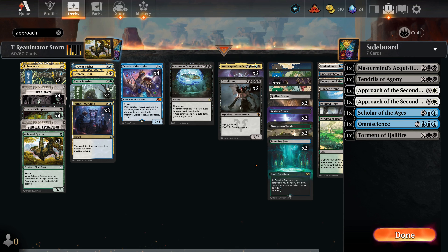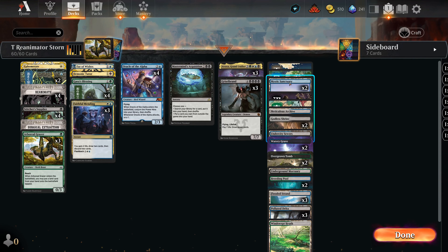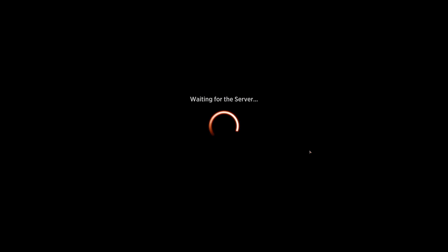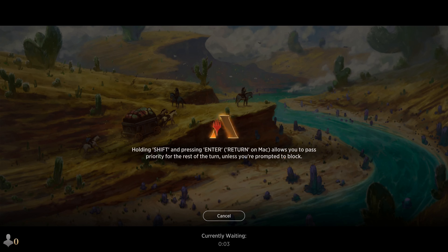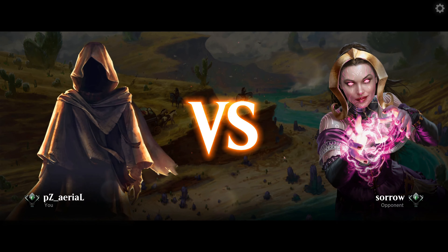Quick update before round one: I've added two Mystic Sanctuaries at the expense of two Windswept Heaths. Mystic Sanctuary is very important in this deck for the ability to recur Reanimate and reuse it. Anyway, here comes round one — I'll have you stick with me during the queue because they haven't been too long. We found our match right away, so here is round one. We're against Sorin — gives mono-black vibes, but we'll see.